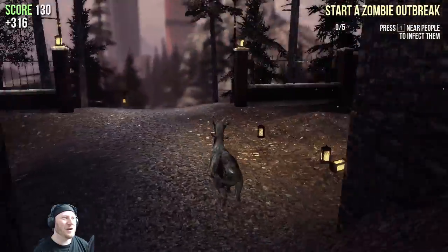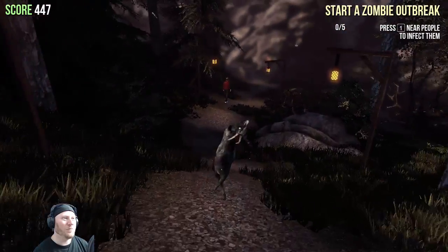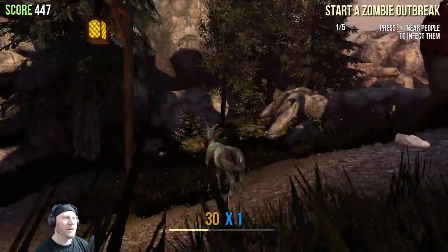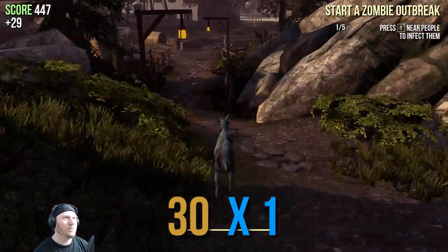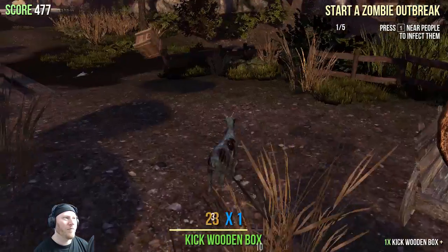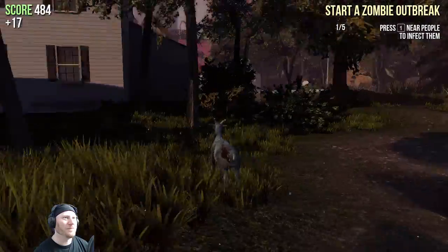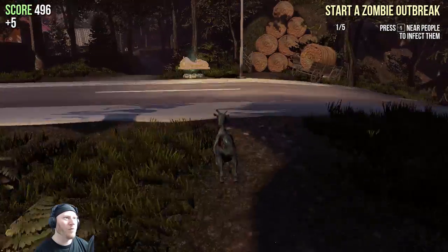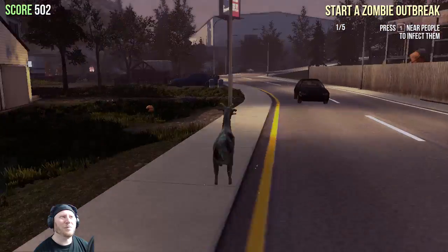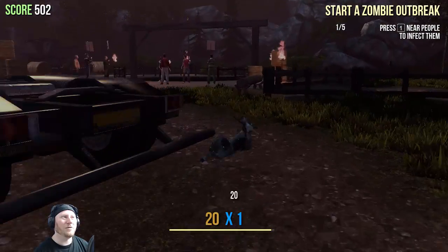Let's start a zombie outbreak - there's some people, somebody I saw walking around down here. Oh, one too many flips. Did I get him? I got him, I got him! So I'm starting the outbreak but I'm like the leader of the zombies. He's still running after me - where's more people? A race? This is still as multiplayer as it ever was. I might have to attempt that one in the future.